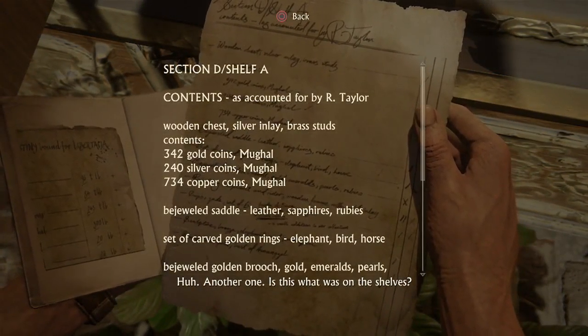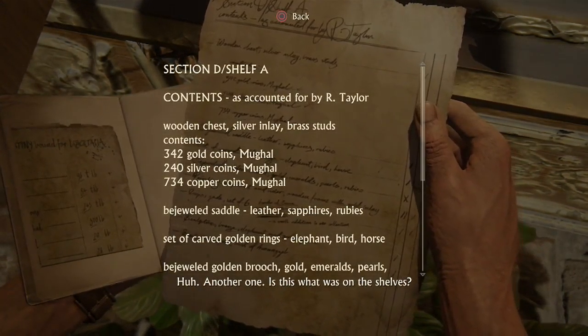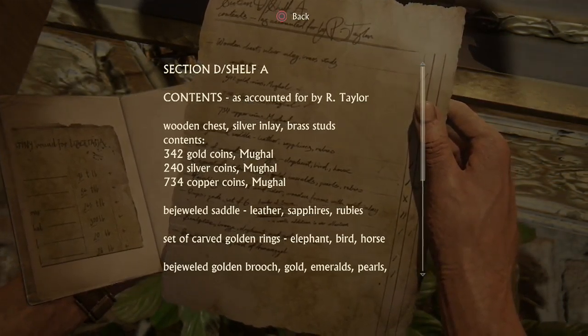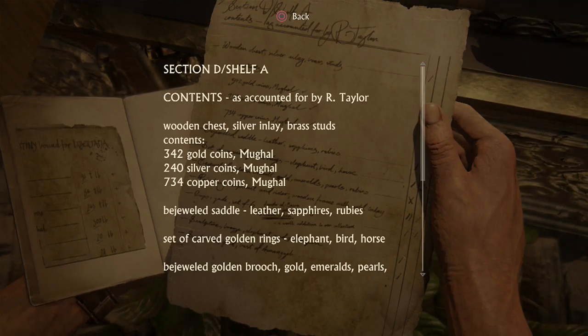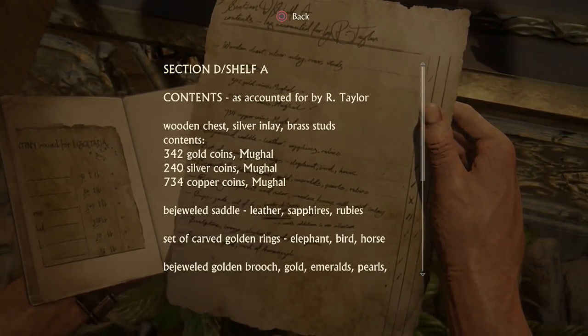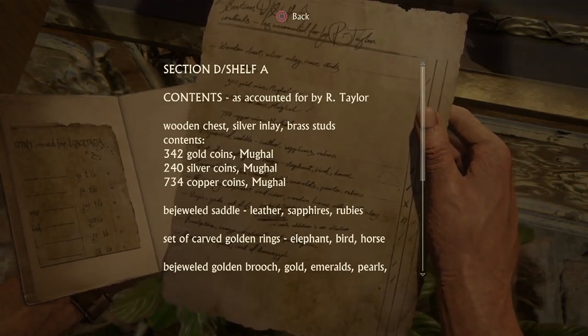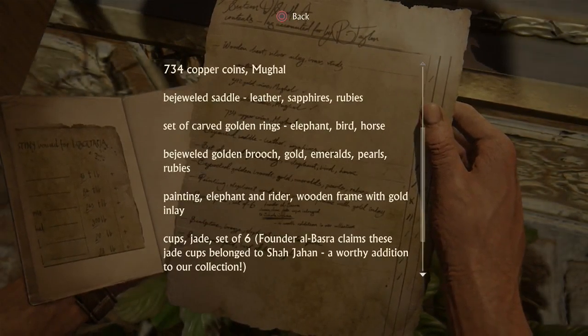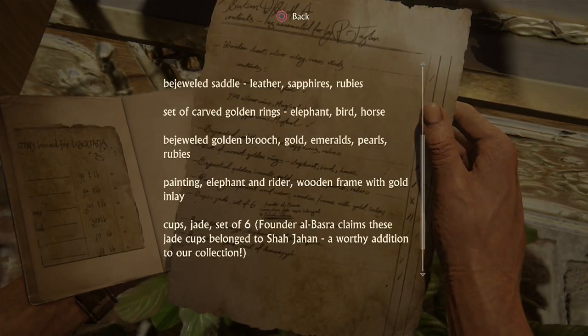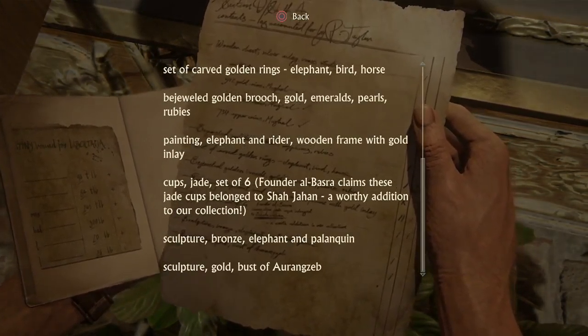Another one! Another manifest: 'Contents account of — by the shelves.' Gold chest, silver inlay, breast studs, gold coins, silver coins, copper coins, bejeweled satyr, saddle, set of carved golden rings, bejeweled golden brooch with rubies, emeralds, pearls, paintings, cups, sculptures.